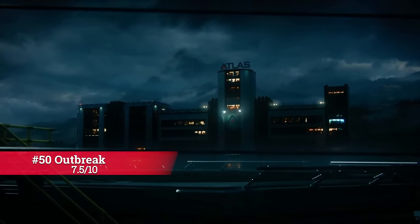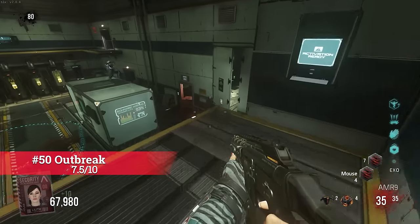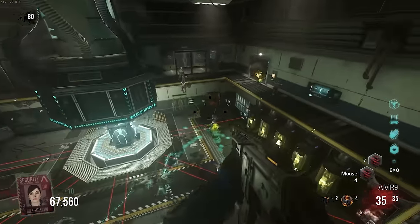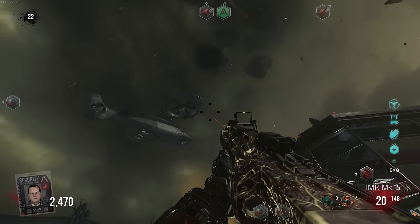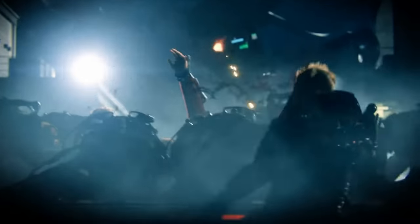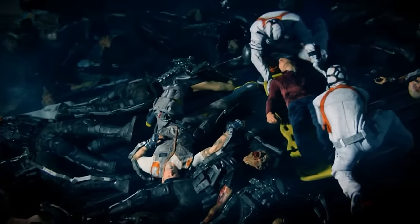My second least favourite Advanced Warfare map is Outbreak, but still a score of 7.5 is really good. This map casually and for high rounds is a very enjoyable experience. The way the map flows with the traps and exosuits works extremely well, but the only issue I have — placing it a lot lower than it could be — is the easter egg is pretty subpar. However, it's still not terrible, and we're already at the stage where there are just a lot of great maps left, so this comes in at 50.